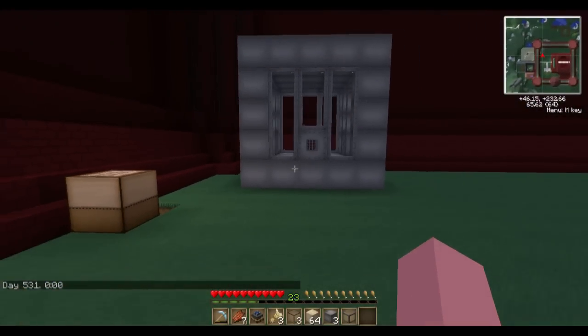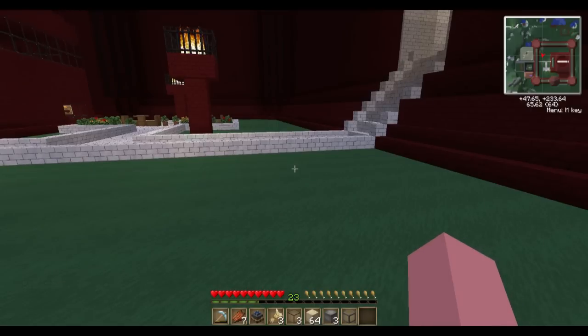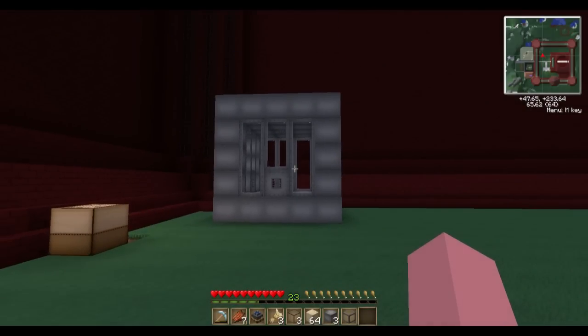Just to give you an idea, this would be considered kind of one of the lower end tank sizes - it's three by three, and then four blocks tall. This one right here can hold two million liquid. That is insane - that is a lot of liquid. I'm going to go ahead and rig this up, get the engines going over at the creosote setup and see if we can actually get this thing pumping.